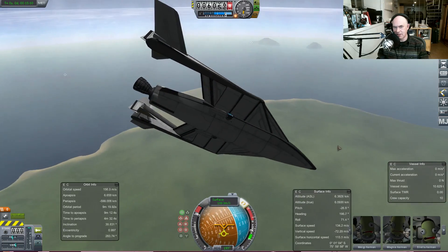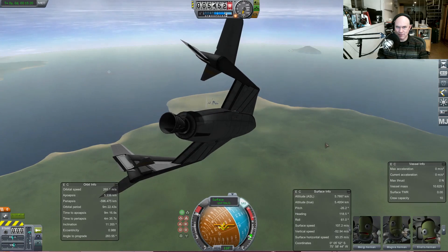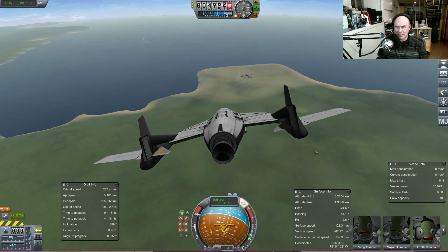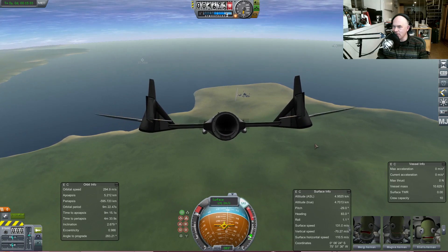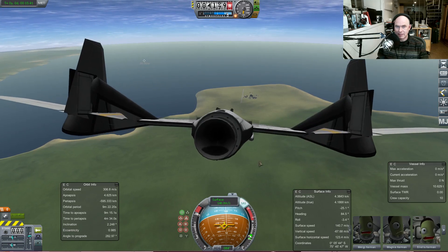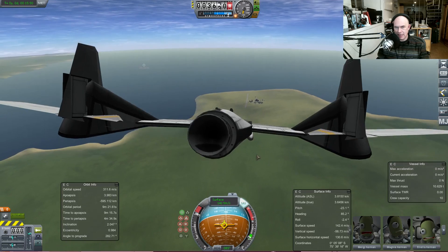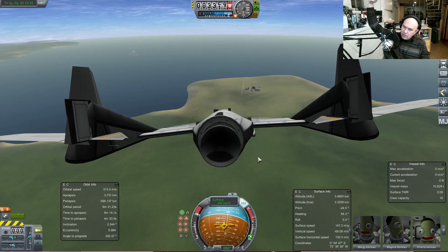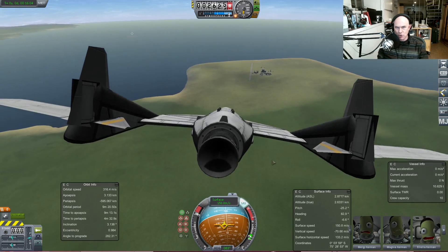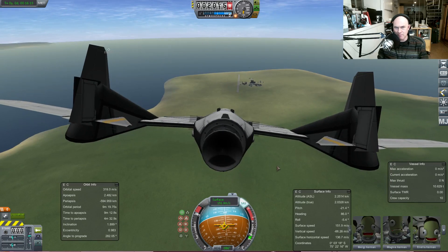I'm just going to turn really hard. I think I have enough energy to get to the runway, but maybe not — it will be fun if I don't. The fun thing about gliding is there's only one chance. When I say fun I mean this would be utterly terrifying in real life, but in the game I can do it. They would do extra S-turns then spiral down once and land — the space shuttle was not the greatest aircraft.